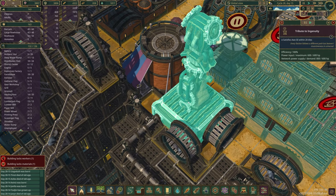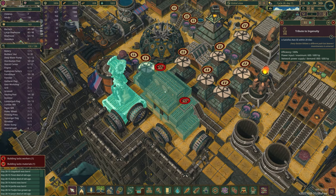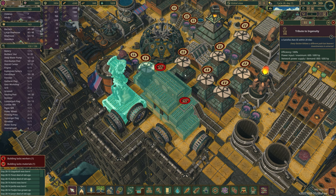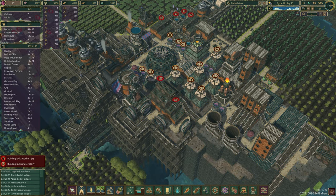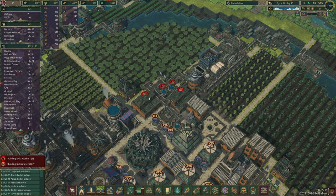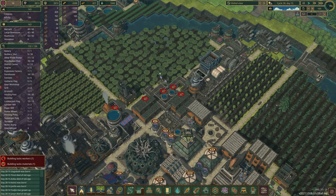This is all manpower-powered - the beavers can run into these wheels and then power the network. You can make these powered pipes, and this powers a monument - a tribute to ingenuity. The well-being of my beavers is pretty good. The only thing they're lacking is fun because I don't have a carousel yet. Nutrition is fine, most are pretty happy, and social life is good although I could add more campfires. Some buildings are on hold because storage is full. These breeding pods are the only way to create new citizens.